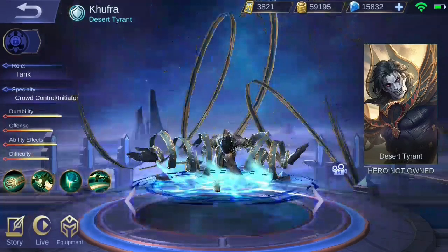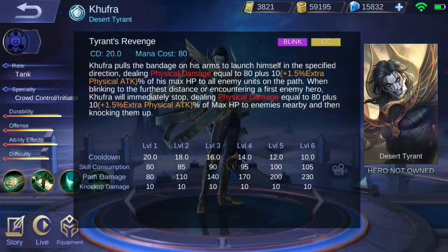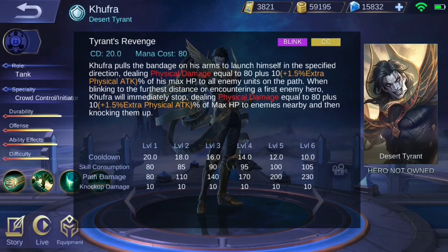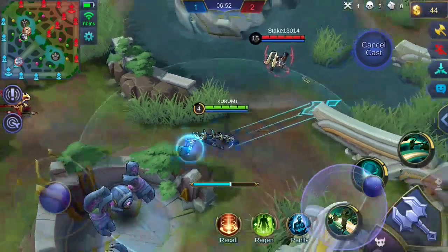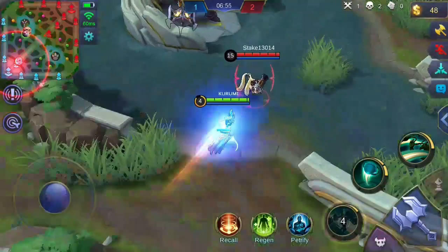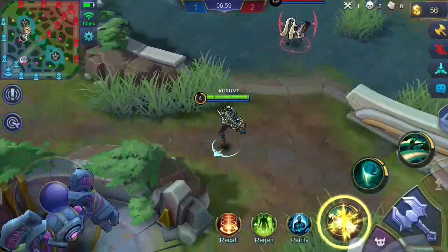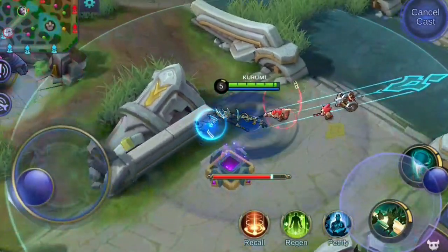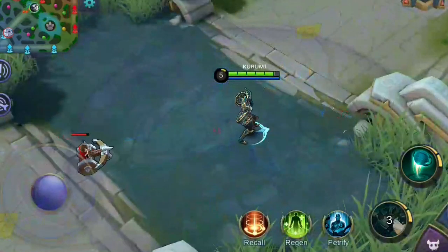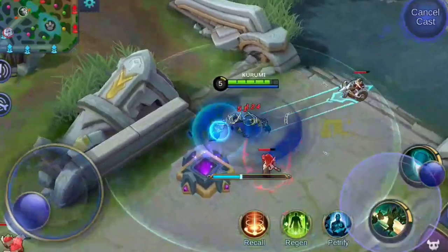Kufra's first skill, Tyrant's Revenge, lets Kufra launch himself towards the specified direction. The longer this skill is charged, the further Kufra could dash, but there is a maximum distance this skill could travel. All enemy units hit along the way will receive physical damage depending on a percentage of his max health points, and the percentage count is dependent on his physical attack.